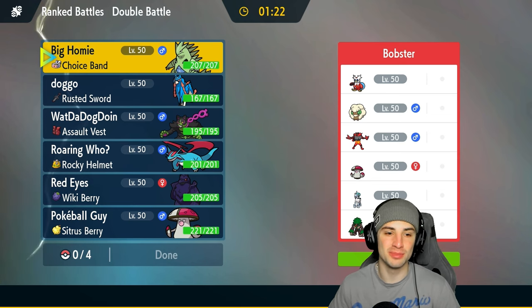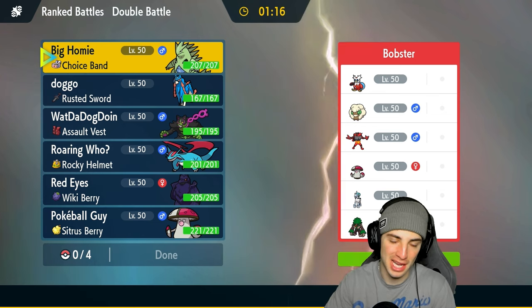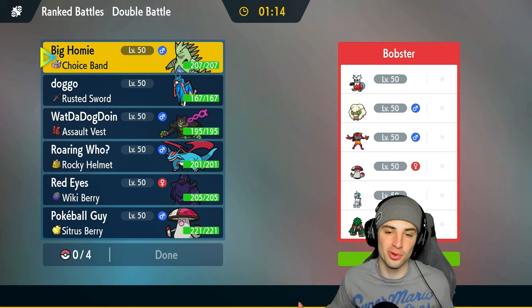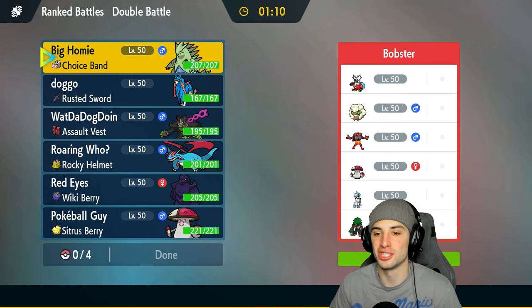Strong team right there. Not a bad first match, definitely didn't end the way we wanted — we lost, but it was really close all across the board, one HP left on Palafin. We didn't have enough protects to waste the tailwind and Kyogre was just too strong against the team we had. We'll take that one on the chin.